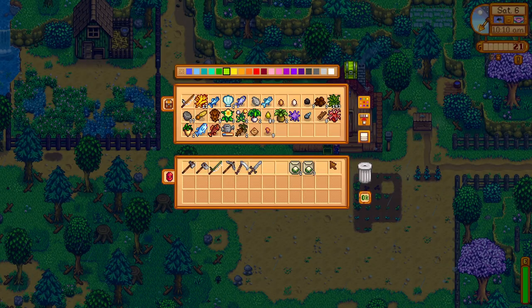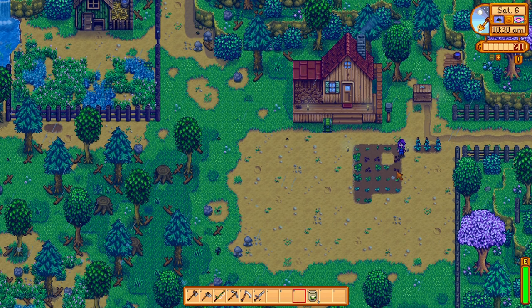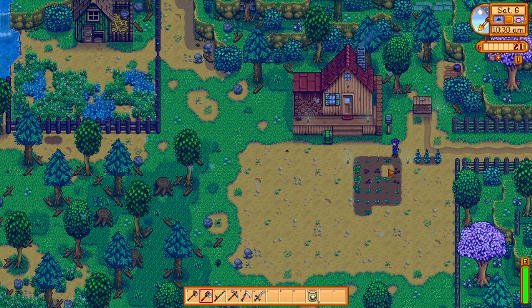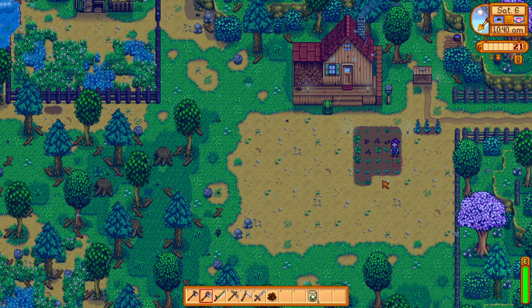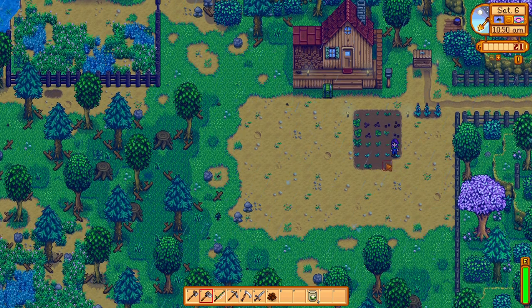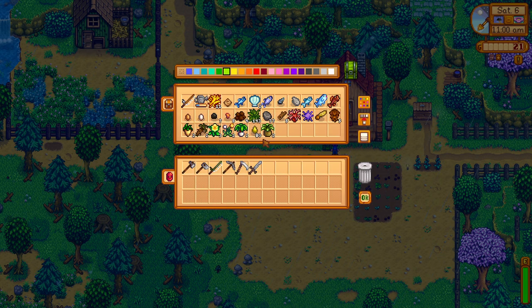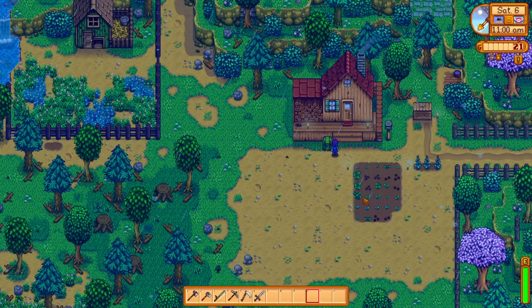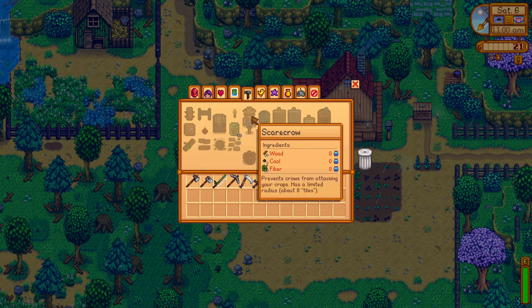I have five cauliflower - let's just get one in there. It's a bit more farming. Let's think about this: I've got seven coal, 143 fibre. What do I need to make scarecrows? 50 wood, one coal and 20 fibre.